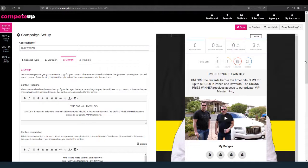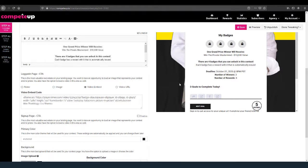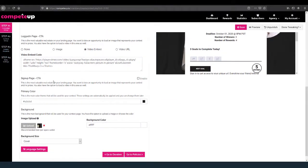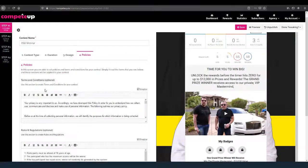Now we come over here to Design. They go ahead and type in their headline and description — the contest description is what you see down here. This is where they decide if they want a video on the logged-in page, and they can also do something different on the signup page. Here's the background image, background size, and background color. And then we come over to Policies for terms and conditions, rules and regulations — all that stuff. That takes care of step number one.